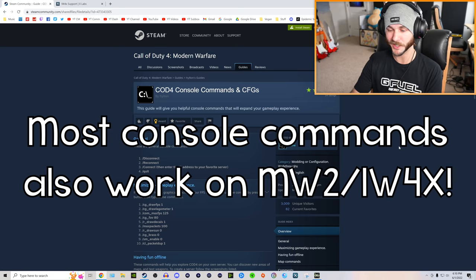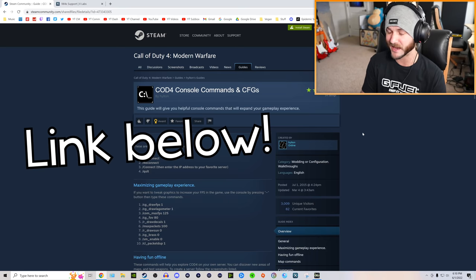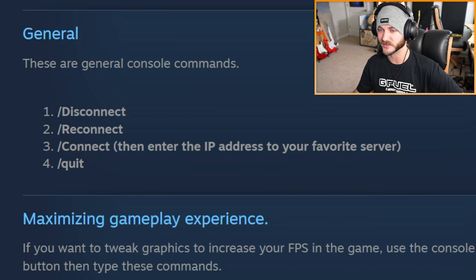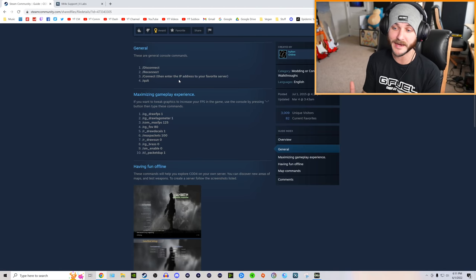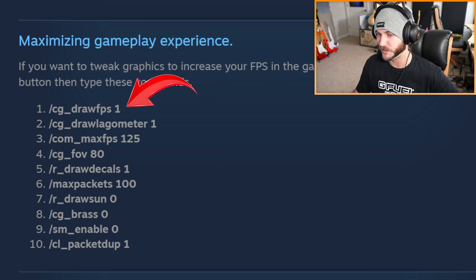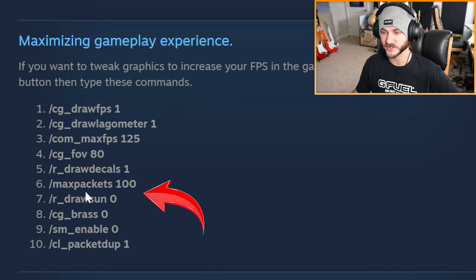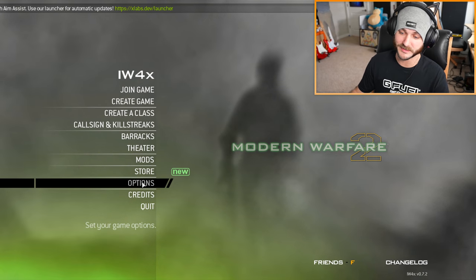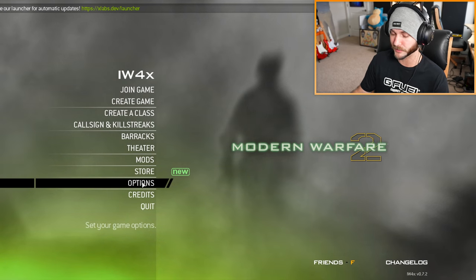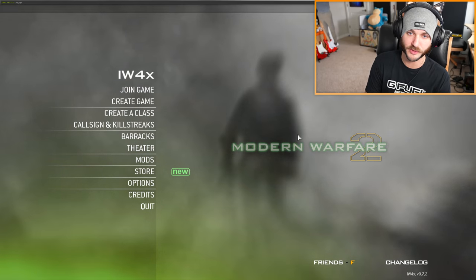Now let's dive into some helpful console commands. This is a CoD 4 reference, but most of these commands also work on Modern Warfare 2 — I'll have the link in the description. There are commands to disconnect and reconnect to servers, see your FPS, show the lagometer, change your max FPS, and change your field of view. Some commands are for performance increases, and some are for private servers — like god mode or flying around. What's really nice about recent IW4X updates is that max FPS and field of view can now just be changed in the settings, so you don't necessarily have to use the console command cg_fov anymore.